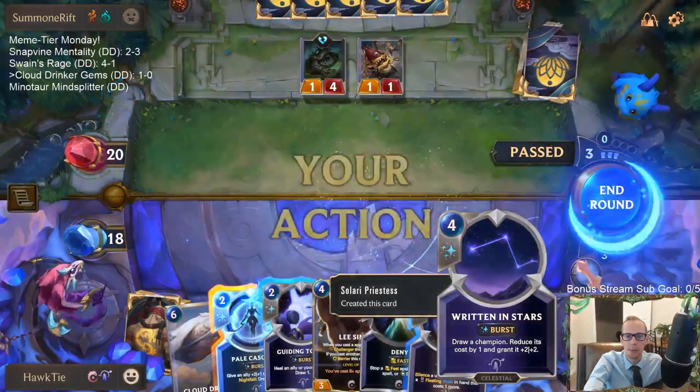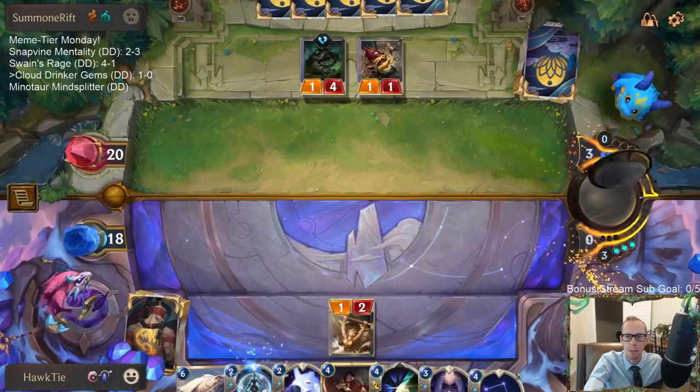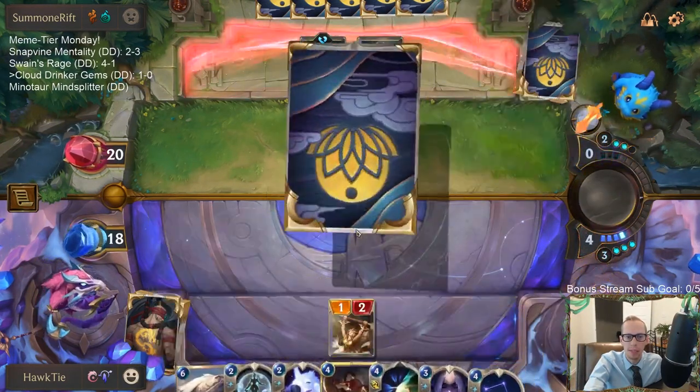I'll take this Written in Stars in case we need it — in case something happens to our first Lee Sin. Plus it's a burst spell, so it costs less with Cloud Drinker, which is cool.